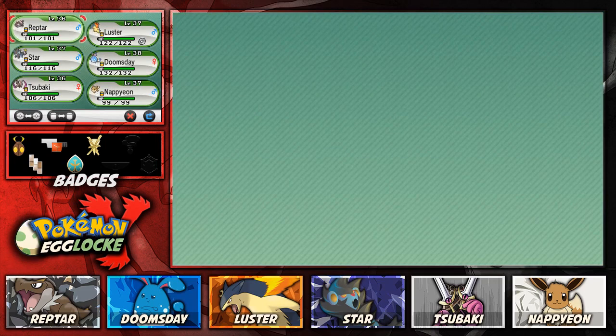We evolved our Quilava, Luster, into a Typhlosion, and also our Honedge, Tsubaki, into a Doublade. And that's all that really happened. But Napion can evolve, but I need to record at night at some point, which means I have to do that at night.